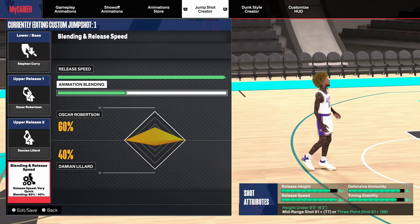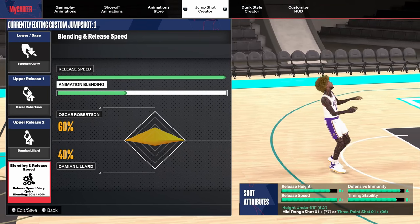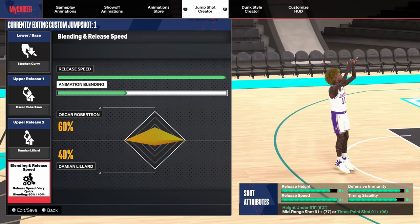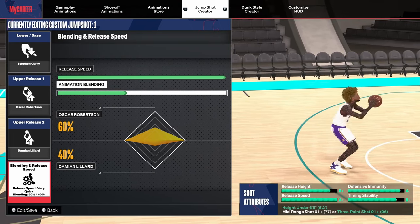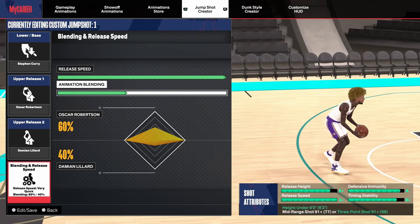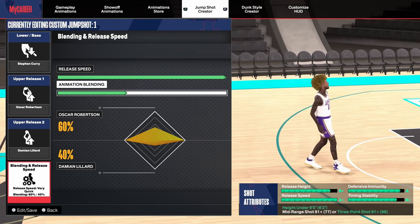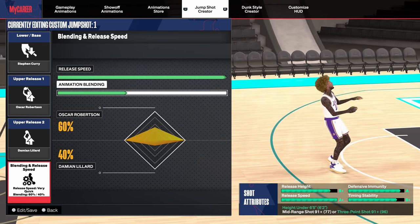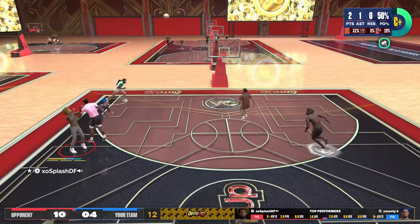This is the second jump shot that I had on my 6'2", before I switched over to Malcolm Brogdon. The base is Stephen Curry, release one is Oscar Robertson, release two is Damian Lillard, and the blending is 60-40. For this jump shot, you would need a 91 three-pointer. The release speed is also an A-plus. The jump shot is super quick, especially when you shoot in crabs and peaks — you would definitely get the shot off.